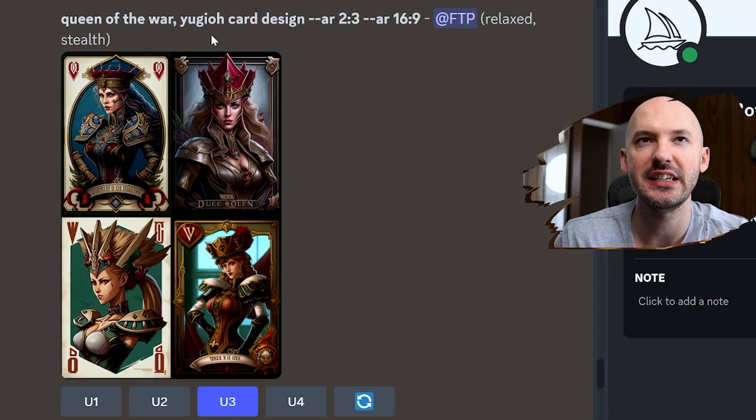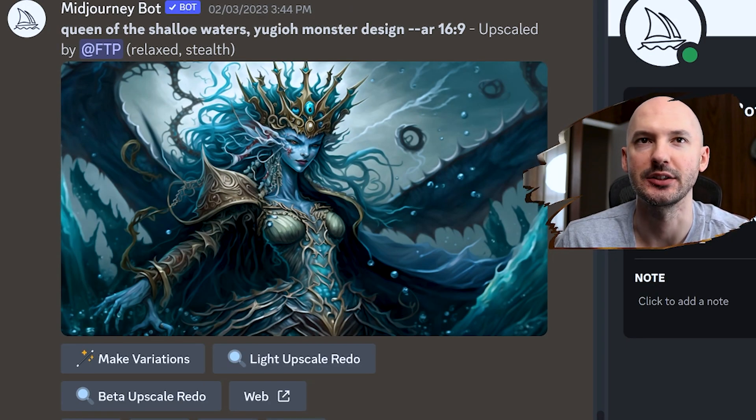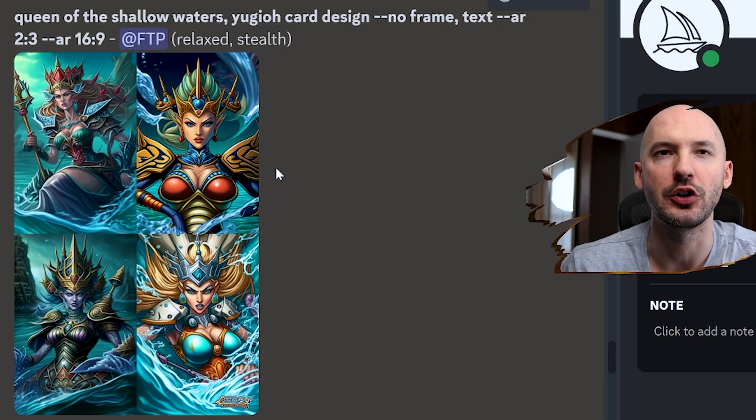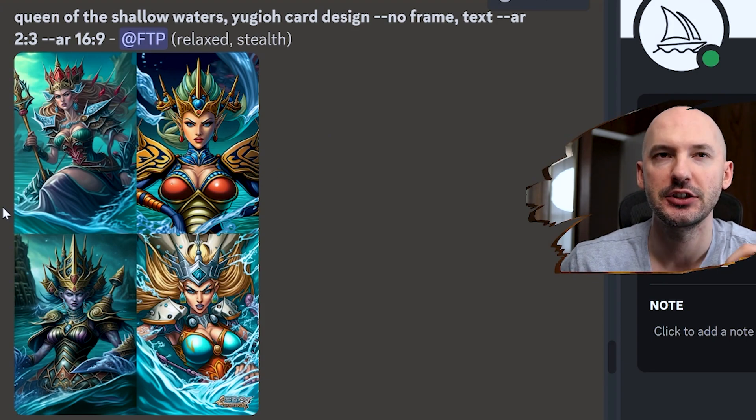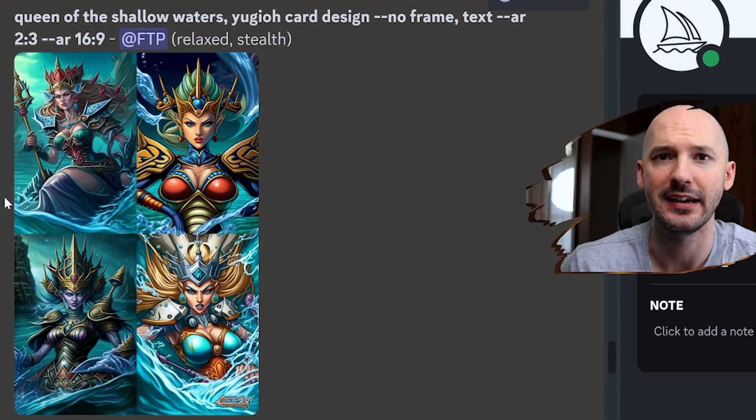These are — you don't want to mess with those ladies. And you see here how adding 'card design' on a vertical aspect ratio completely turns into a card. Look how good that is — shout out to the queen of the shallow waters. One last tip for the Yu-Gi-Oh! card design: you can add --no frame text, which is negative prompting. It's going to remove hopefully the frame and text from any image. So if you want a card design but don't want it to look like an actual card, I highly recommend negative prompting. You get the perfect center framing but without the card border.